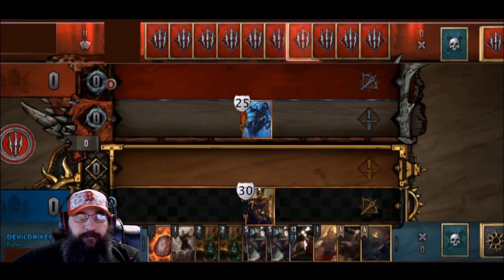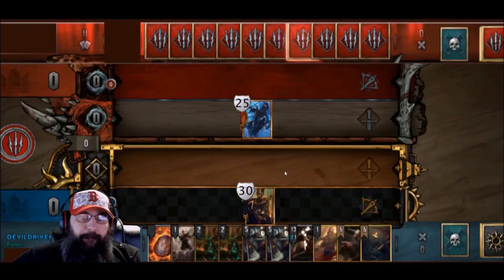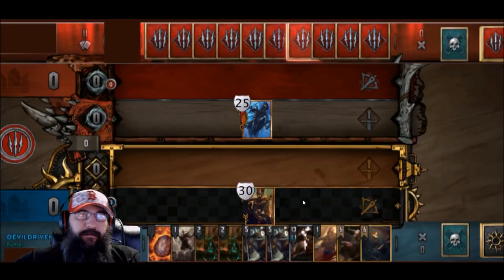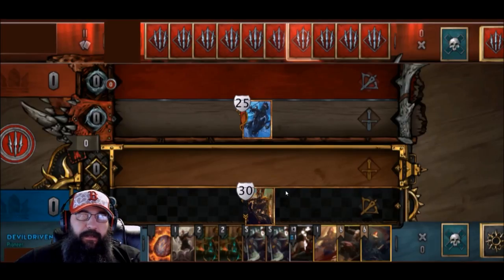The player going first has 30 armor and the player going second has 25 armor. As long as these leaders are on the board with armor, certain units would do damage at the end of turn for one, and certain units would boost for one after every turn. This would give that battlefield effect — similar to reinforce trebuchet. Cards that do damage at the end of turn would be labeled in red, and cards that boost at the end of turn would be labeled in green.